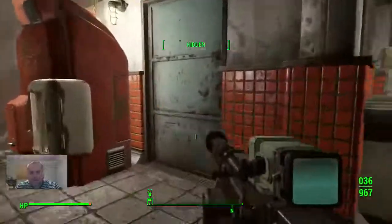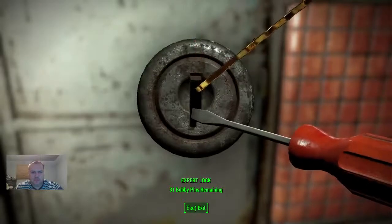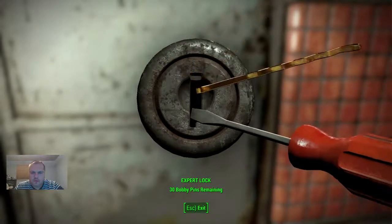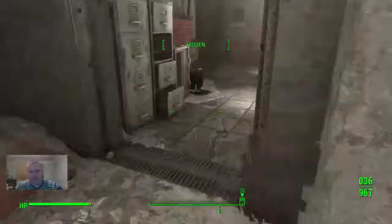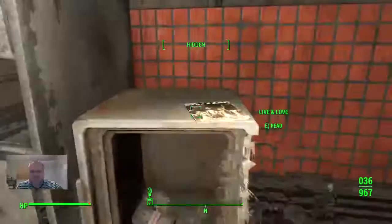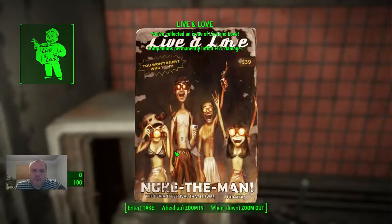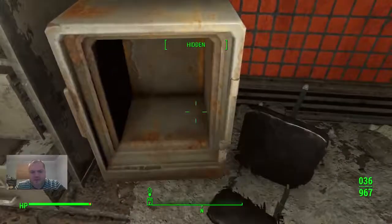This door here requires Expert level to unlock. There's a Live and Love magazine here — companions permanently inflict plus 5% damage. I'll take that, along with some other stuff inside.